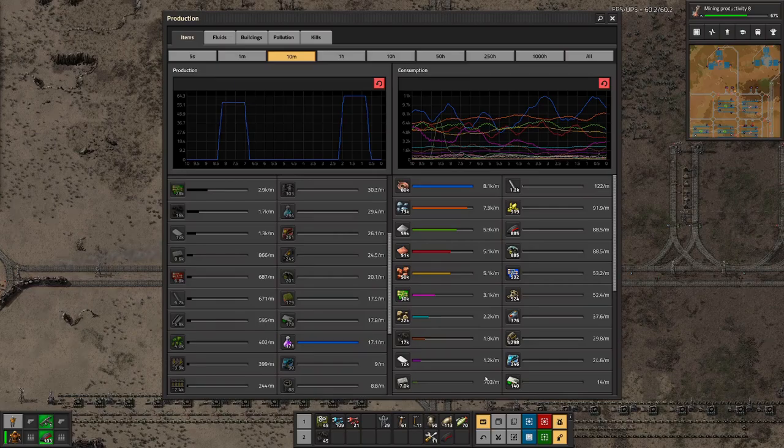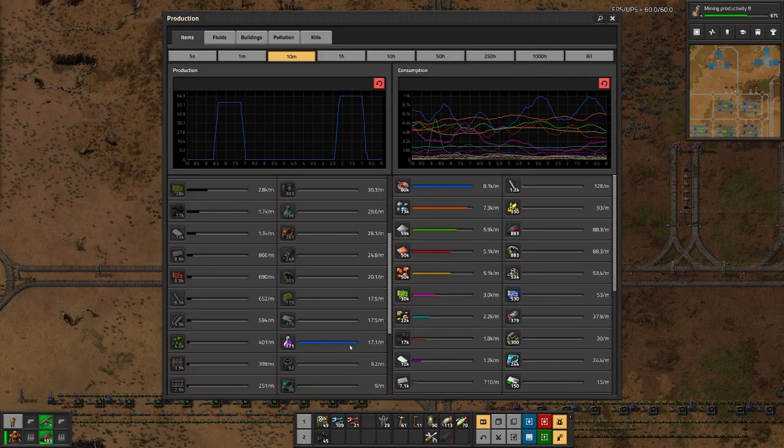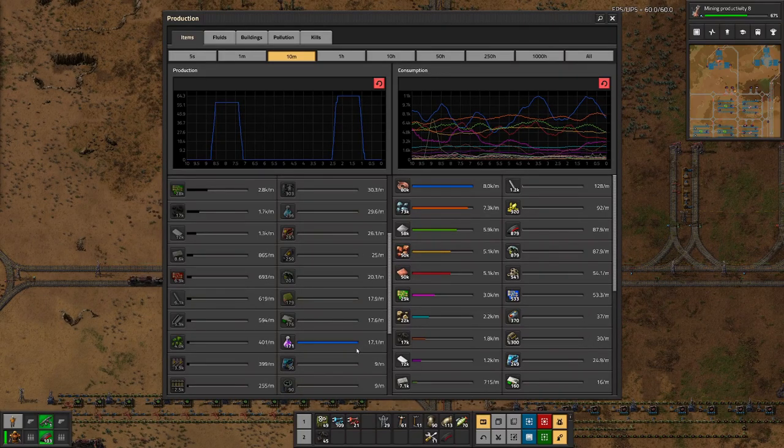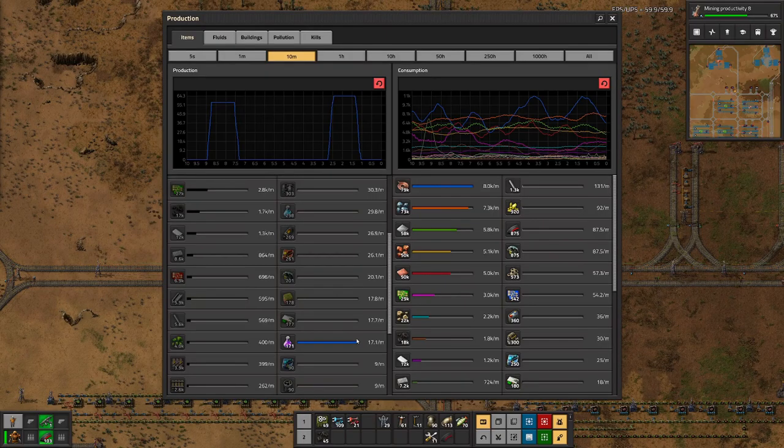So before we end this episode, let a bit of time pass to see how the improvements we made actually affect the production of the purple science. Looking at this graph, we made quite the improvement. At the beginning of this episode we were at around 7 per minute, or one science pack every 10 seconds. Now we are at 17 per minute. That's still a far cry from where we want to be, but the improvement is more than 100% better.